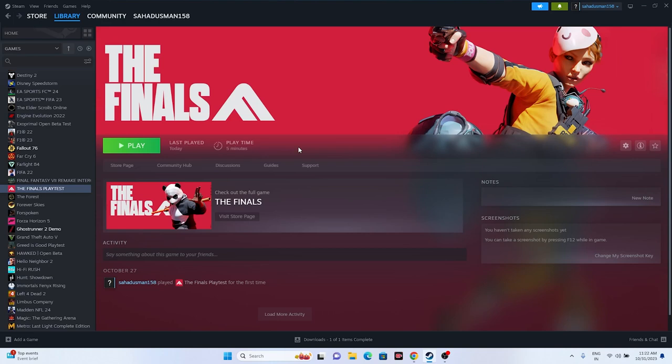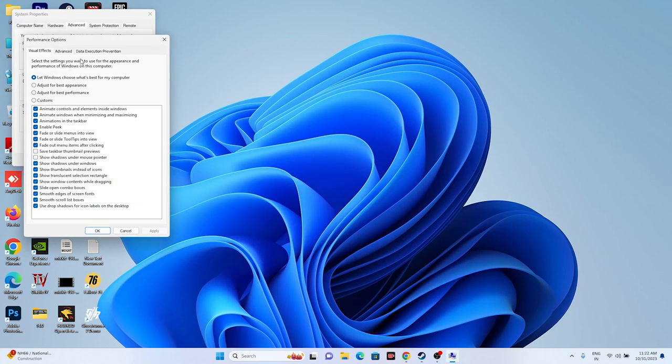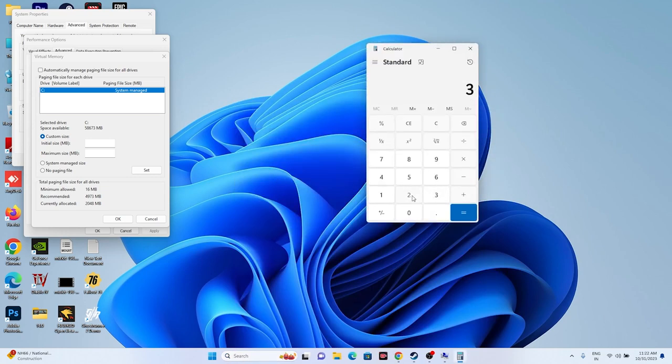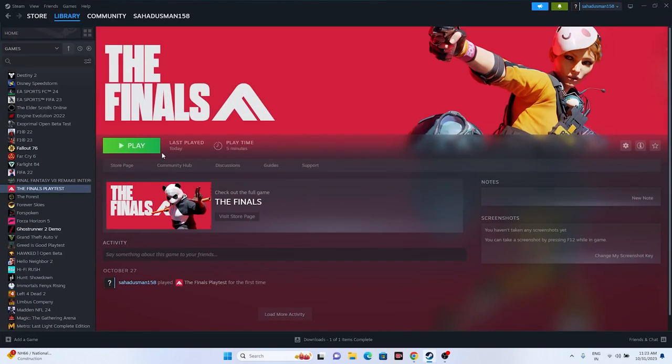Next, increase virtual memory. Go to View Advanced System Settings > Advanced > Settings > Advanced > Change. Uncheck automatic management, select Local Disk C, and choose Custom Size. Set the initial size to 1.5 times your total RAM in MB, and the maximum size to 3 times your total RAM in MB. For example, with 32 GB RAM: initial size = 32 × 1024 × 1.5 = 49,152 MB, and maximum size = 32 × 1024 × 3 = 98,304 MB. Click OK and then try launching the game.